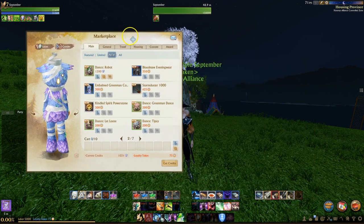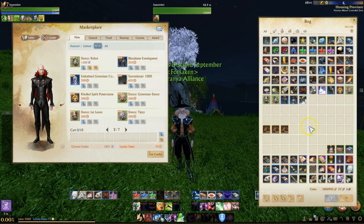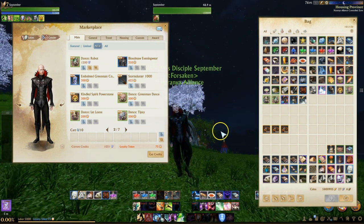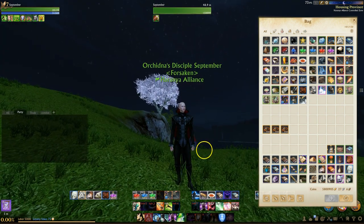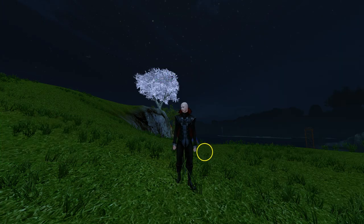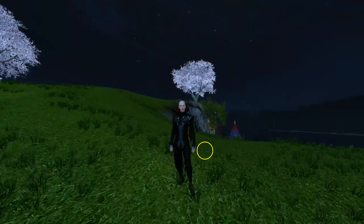Next up we have the Blood Mall Evening Wear. This is available for loyalty, and that's 350. This is actually a return of this costume, and it is a fairly popular one for those of you that are fans of the historical vampire-esque look.